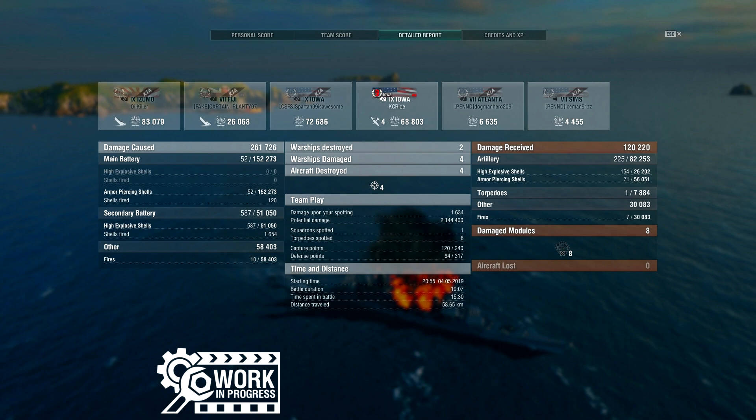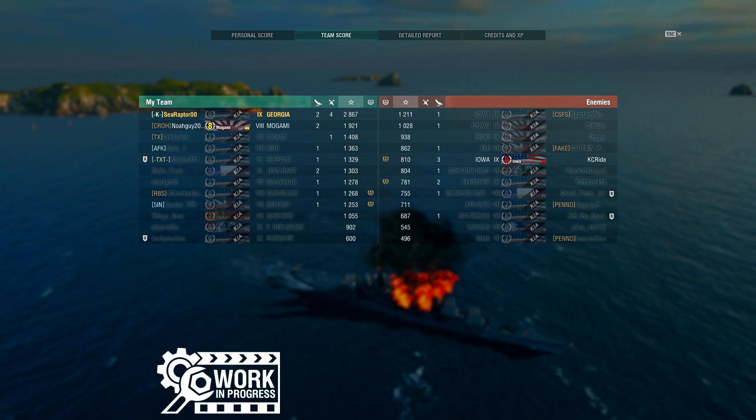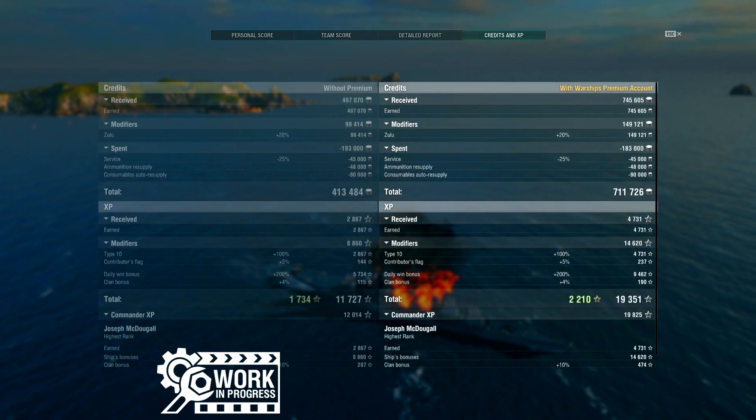One more thing I want to point out: I screwed up this build when I was building it on stream. For my last sixth upgrade slot, I did not take the Artillery Plotting Room 2 module, which would have reduced my dispersion by 11% — because American battleships get that. I took the Secondary Battery Modification that increases the reload speed of your secondary batteries instead. Absolutely don't do that on this ship. That was my screw-up, and I probably would have had some better salvos if I had used the other module.